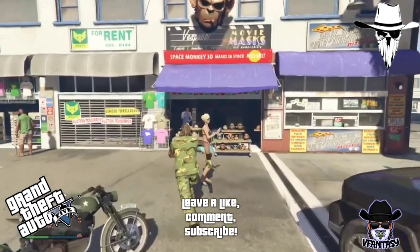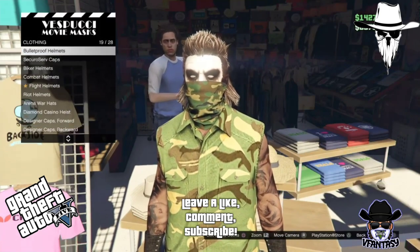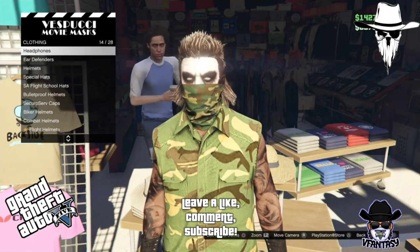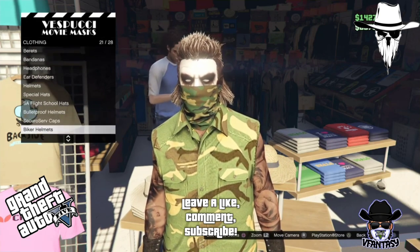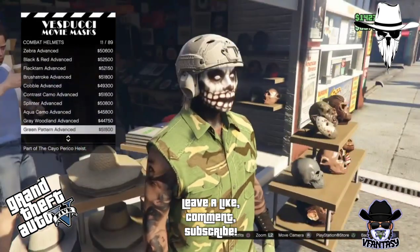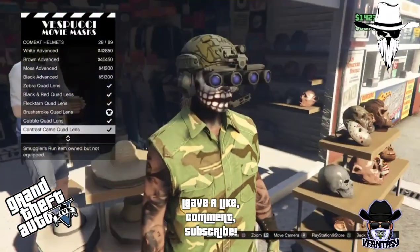I do highly recommend finding the helmet you guys want to use first. For me, since I like to have a heated quad lens for far distance and also shooting through buildings, I'm actually gonna use the heated quad lens for a part of this video. Let's go ahead and find that — they're under Combat Helmets, I believe. We're just gonna scroll down until we see the heated quad lens. Yep, here they are. This is basically the closest that I got.